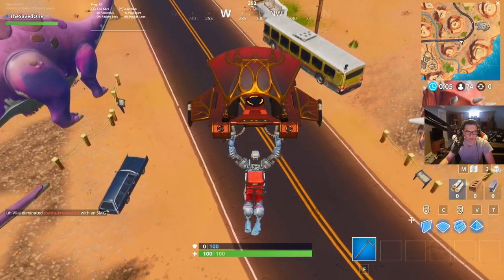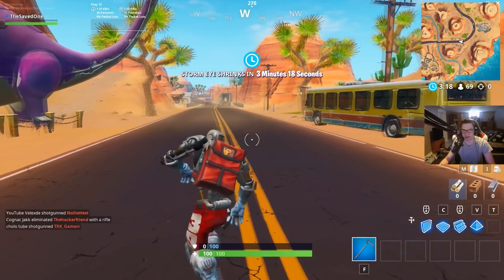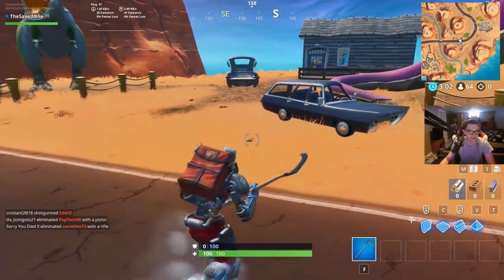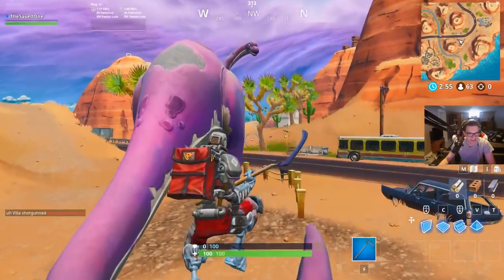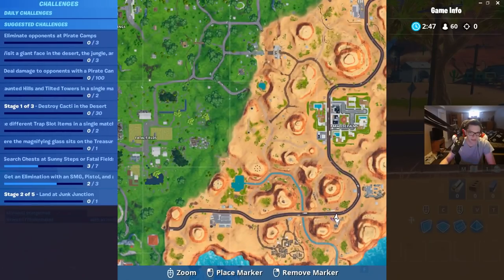The second part of this three-part challenge is to dance in between three dinosaurs. It's right here on the map — south of Paradise Palms, kind of to the right of that gas station. The dancing between three dinosaurs and dancing between three ice sculptures is now completed.